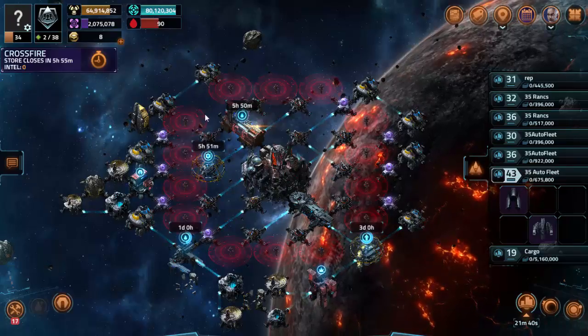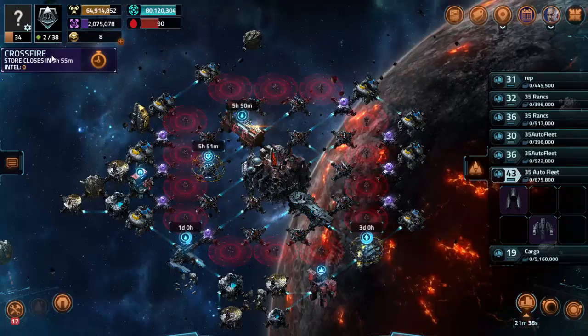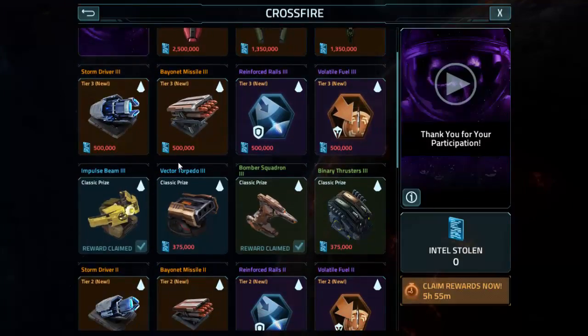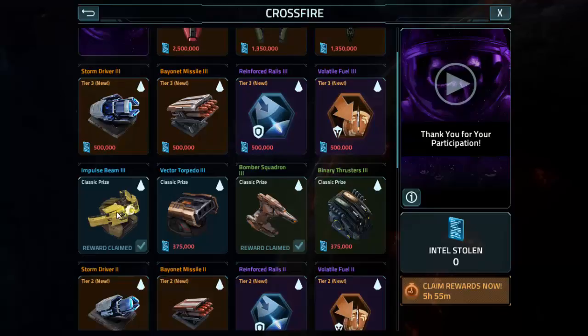So I'm going to show you what prizes I ended up collecting from the event. The first thing I did, I hit .375 and I went for the Impulse Beam. What I should have done is gone for the Bomber Squadron right away because that would have made farming with my strategy so much easier, but I went for the Impulse Beam first.